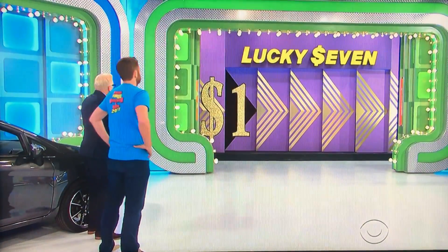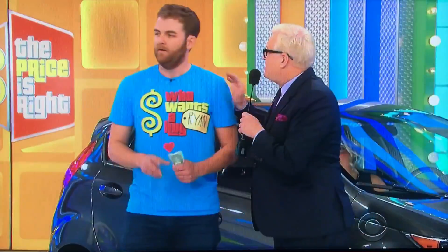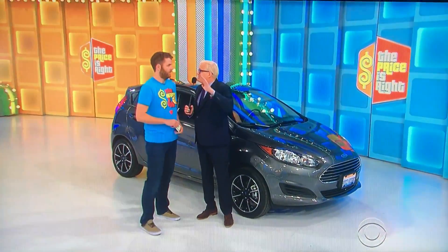Lucky 7! I want to show you the first number on the price of the Ford Fiesta — it should be a... Uno. One, of course. Now, what you're going to do is, one by one, give me the next numbers on the price of the car. And for every dollar you're off, I'm going to take a dollar away from these seven dollars. You have to have one dollar left at the end of the game to buy the car. You've got to be close on every single number — you have to give me four numbers and you only have six to lose.